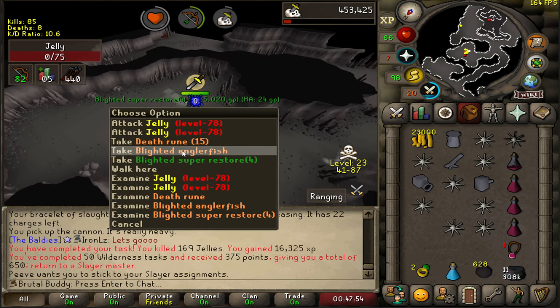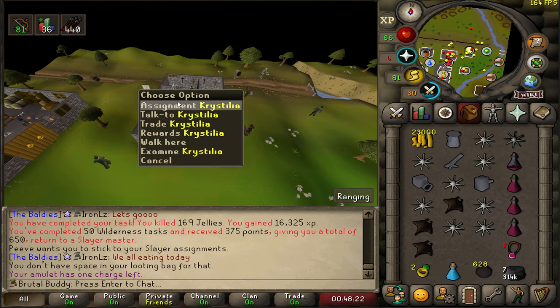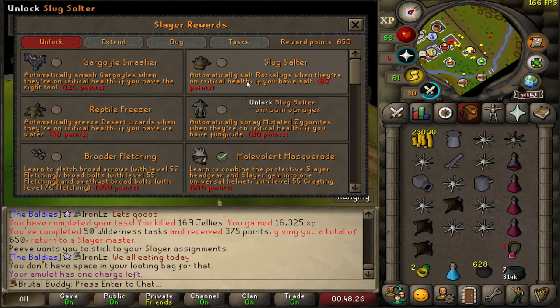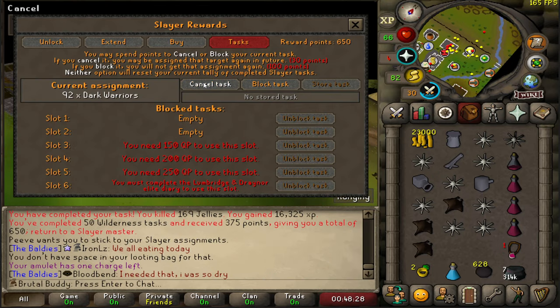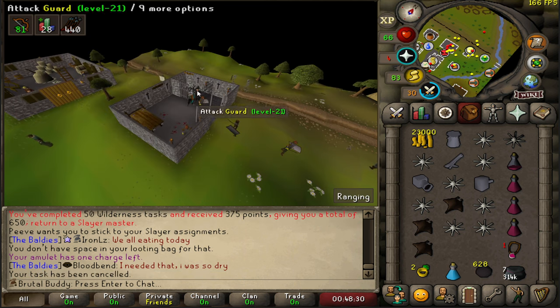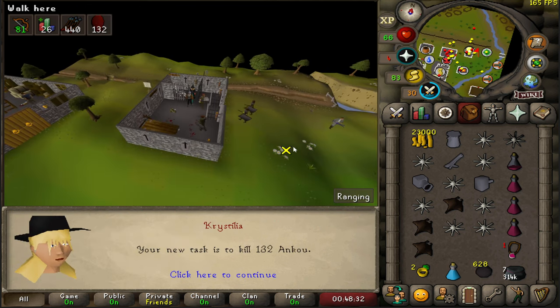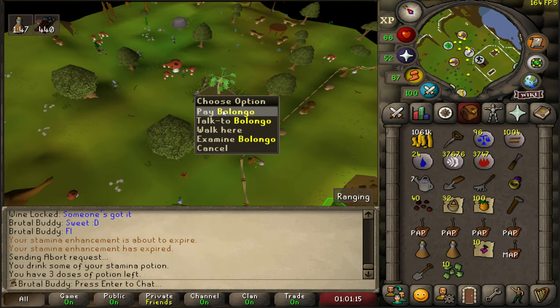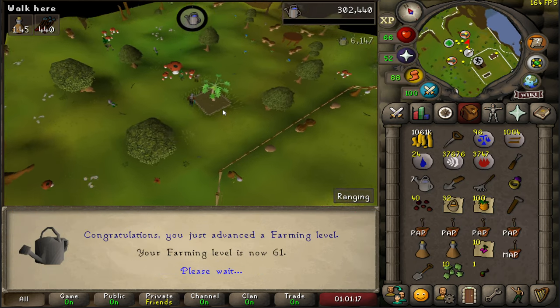50 Slayer tasks completed and I received 375 points — 92 dark warriors and I can go straight to cancelling because I have points now. Next task is Angus. But first let's do a farm run — 61 Farming — and also a birdhouse run. I need those farming and hunter levels.